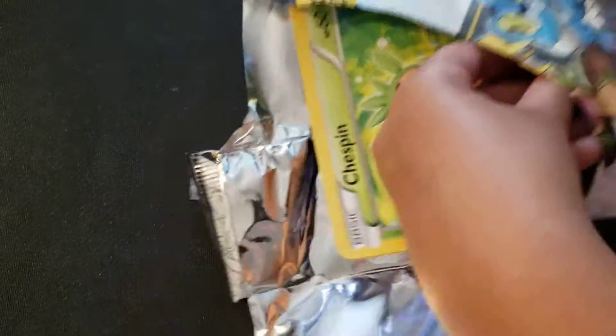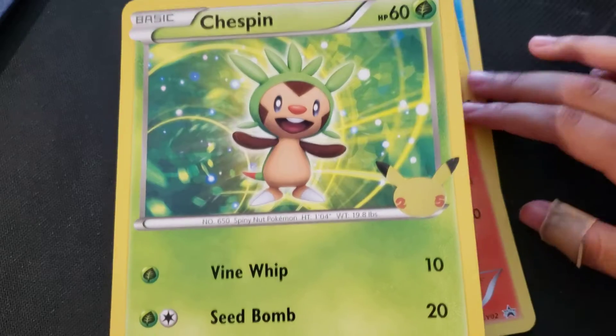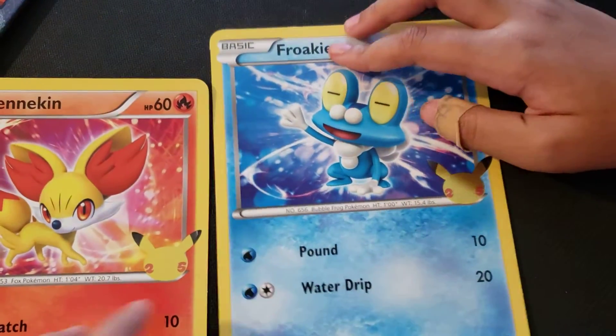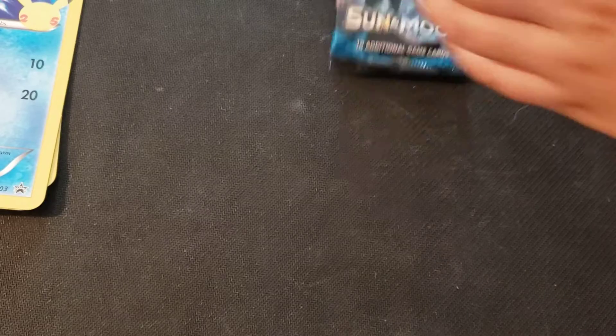For the jumbo cards we have — we have Jaspen, we got Finneon, and Frocky. We got some of the mood cards, and a Battle Styles. Battle Styles, no.